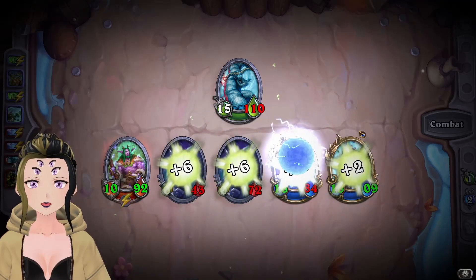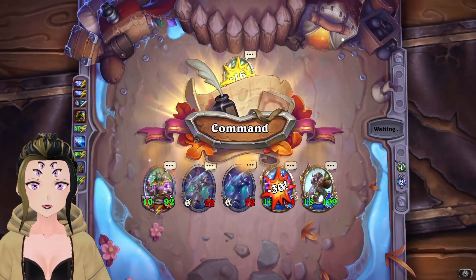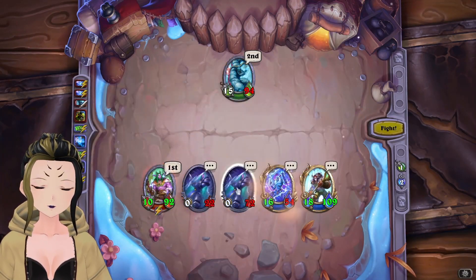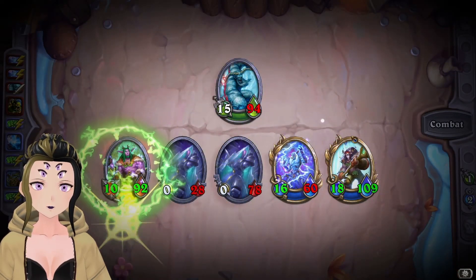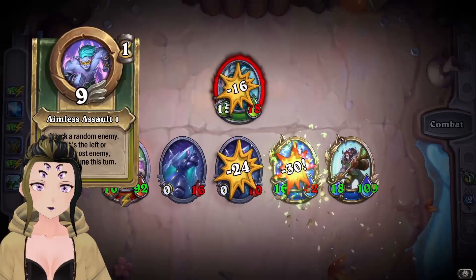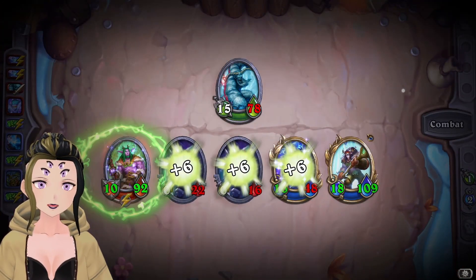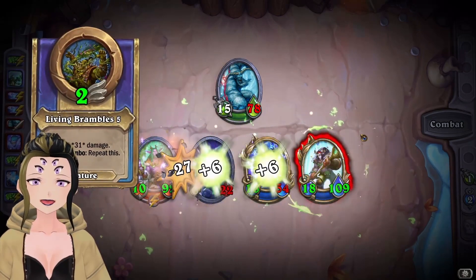They are going to heal up a little bit every time we use an ability, but it doesn't really matter too much because we're infinitely scaling our damage up. The next turn we can just finish off the last one on their side and complete the task.